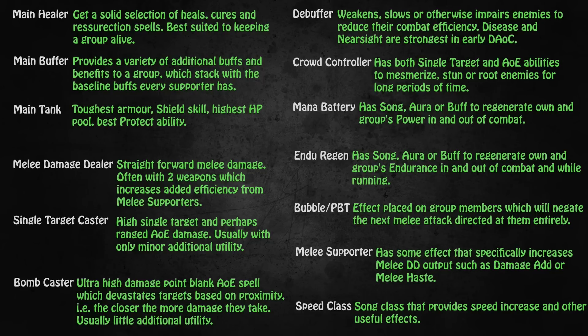Bubble, or PBT which means pulsing blade turn, is an effect placed on your group members by the bubbler, who will then negate the next melee attack those group members take. If the bubbler already has their pulsing blade turn, this is an aura that affects the entire group. So every time one of your group members receives any melee hit, it will be negated and the effect refreshes every 10 seconds, 8 seconds or 6 seconds depending on the level of the bubbler and how many points they have invested into the specialization line where the bubble is found. This can stack up really quickly and you can negate a lot of melee hits, which is a lot of damage saved and makes your healer's job so much easier. The bubble also only exists once per realm.